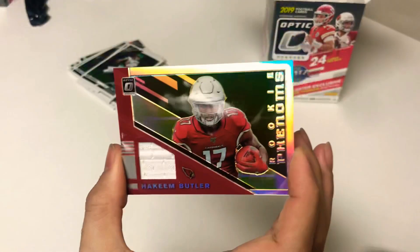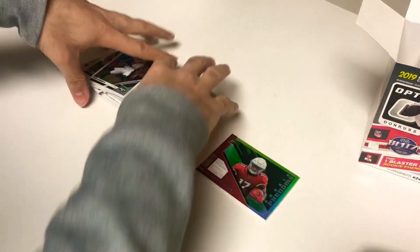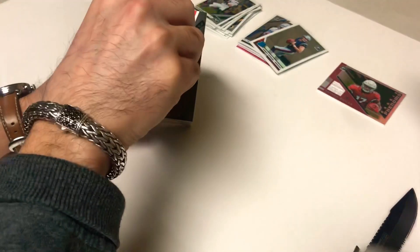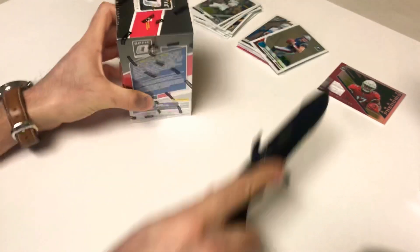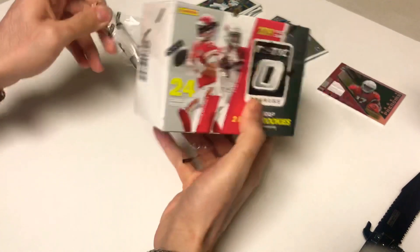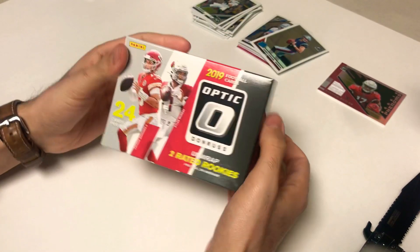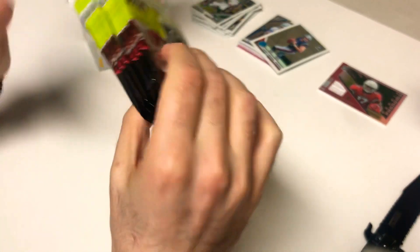Rookie phenoms Hakeem Butler, Arizona Cardinals. Box number one down — let's get into box number two. The first one didn't look too bad, couple nice rookies, Bryce Love looked cool, Hakeem Butler kind of a let-down. Second box of Optics, let's get into it — looking for some Kyler Murray action, some Haskins or something.